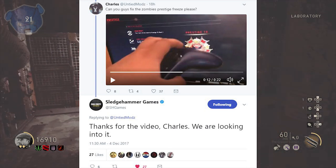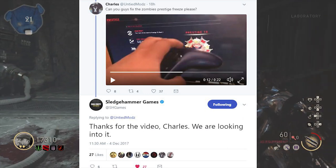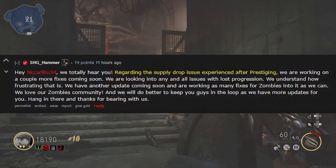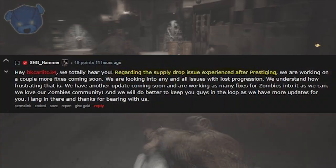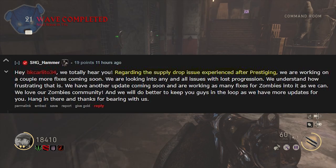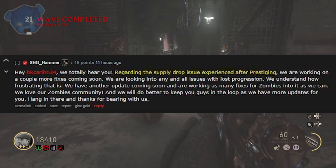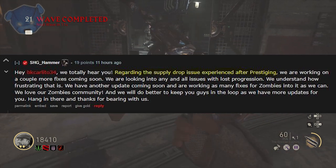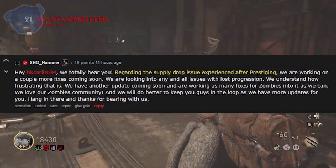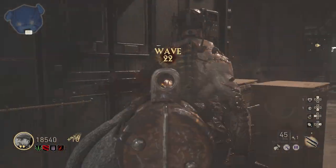I did send those fixes up so Sledgehammer is aware. They officially responded about the zombies prestige freeze glitch and confirmed they're looking into it. The main one everyone is concerned about — from a Reddit post — is the supply drop experience issue after prestiging. If you've prestiged, you're not getting supply drops, and only rarely in public lobbies. Sledgehammer has acknowledged it and enough footage has been sent in for them to know it needs to be fixed.